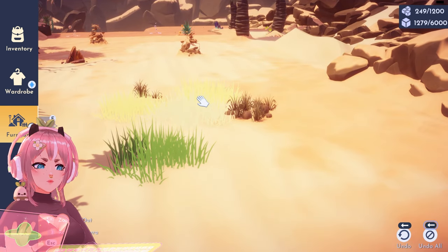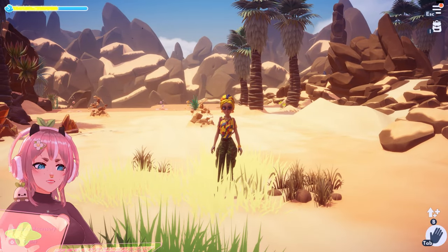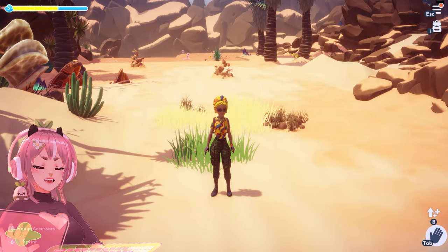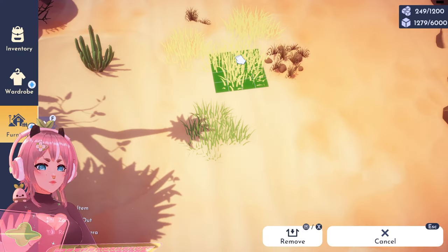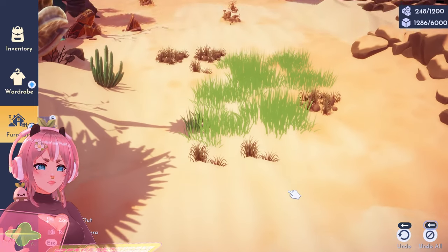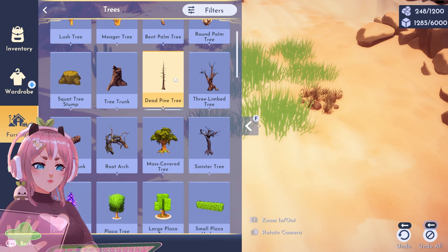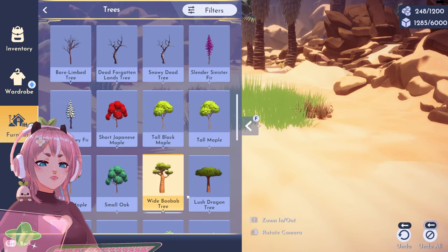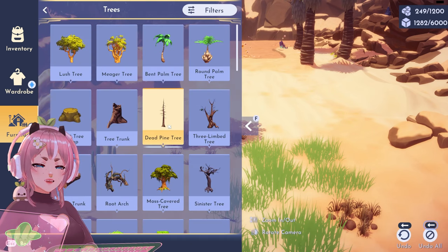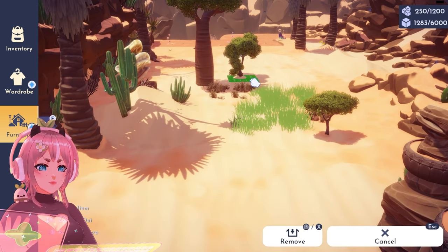This looks absolutely horrible. How does it look like if my character stands in there? I don't like that at all. Let's just take that away and use just a regular grass — just a bunch of these. There's height differences, I see. Let's see those trees we have in Sunlit Plateau. Oh, this is big — very big. Maybe we could put a few of these trees in here. Oh, these are cute. Yeah, this one.